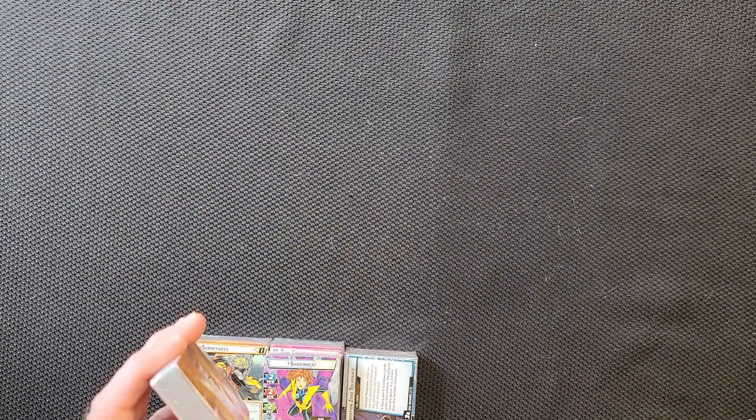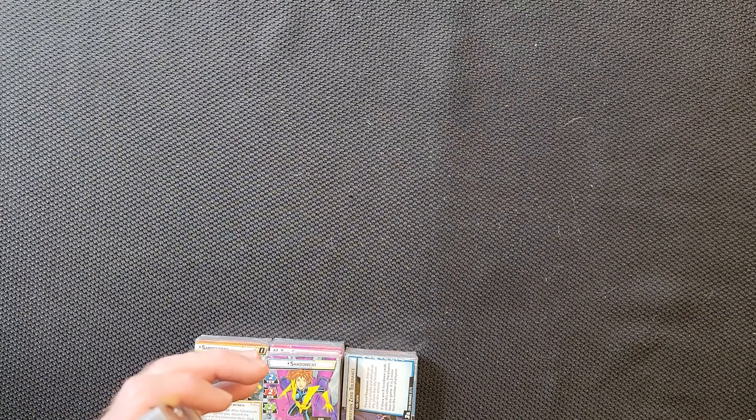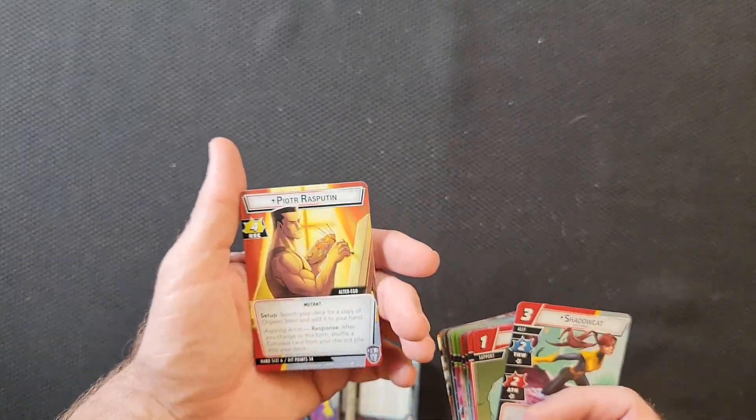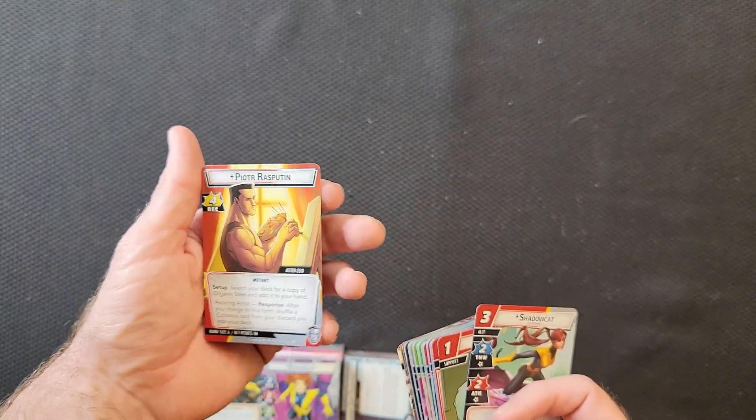Let's go ahead and start looking at the two heroes that we get. So we get Colossus and Shadowcat — Kitty Pryde. I feel like it's been a long time since they've called her Shadowcat; I think now they just call her Kitty Pryde. There's a way to give their alternate ego. Colossus is Pieter — Rasputin — alternate identity. This is your main hero card.